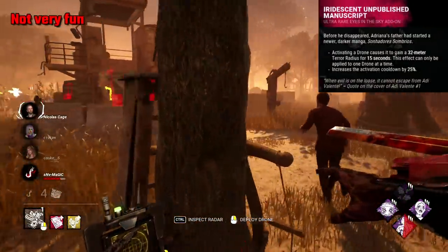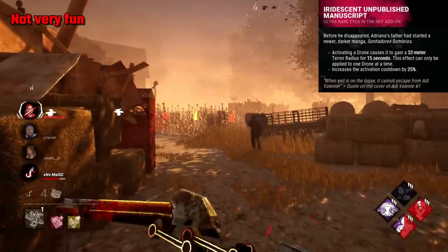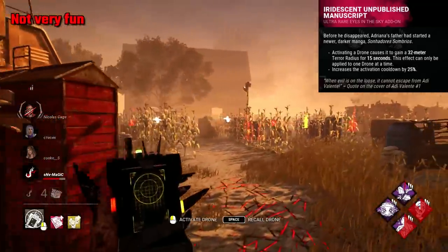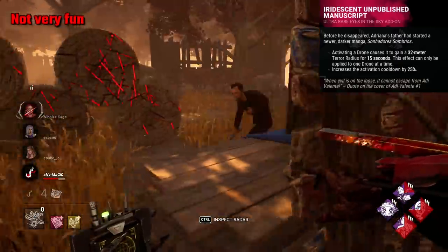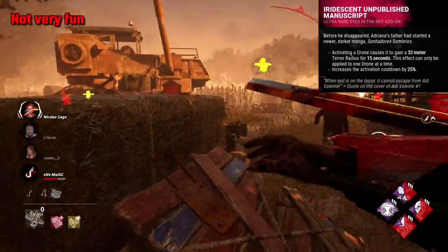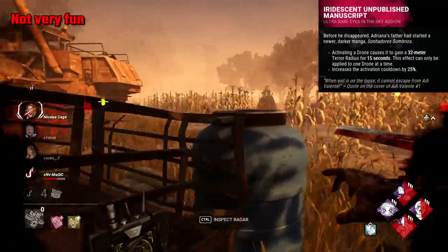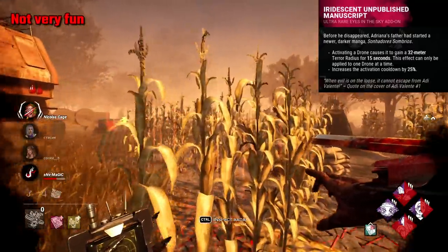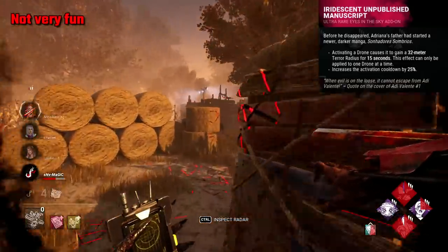Iridescent Unpublished Manuscript is an add-on that lets you have two terror radiuses. Whenever you remotely activate a drone, for the next 15 seconds it emits a 32 metre terror radius. It's a very cool idea, however I've never seen it gain me value in any way, and when I've asked survivors who I've faced when using it, they've confessed they weren't aware it was even happening. It's unfortunate, but this add-on is just very gimmicky and it's hard to even get value from.